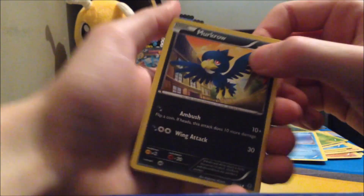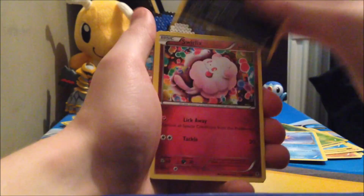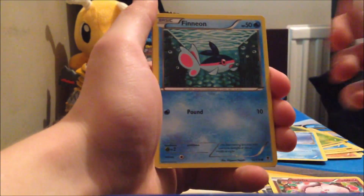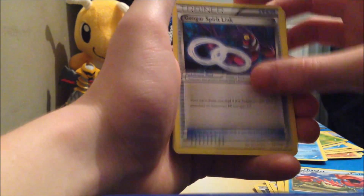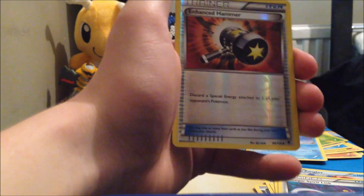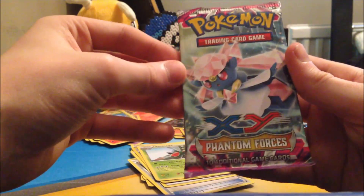We'll leave the Diancie pack to last because it's a Diancie box. My Phantom Forces Noivern pack gives us Murkrow, Swirlix, Finneon, Gligar, Joltik, Kingler, Gengar Spirit Link, a Mystery Energy, an Enhanced Hammer reverse, and a Yanmega regular rare. I'm gonna cry if I don't get something good in this pack.